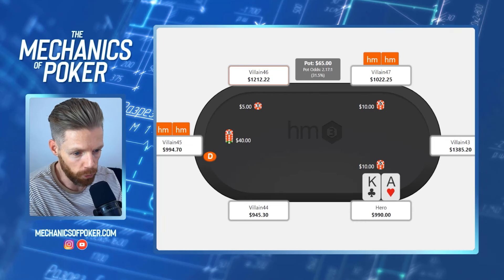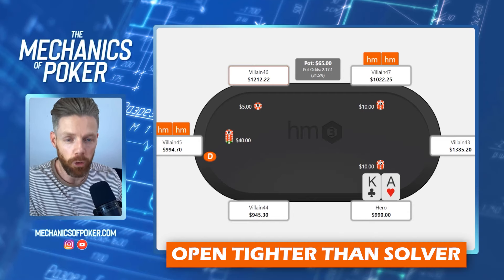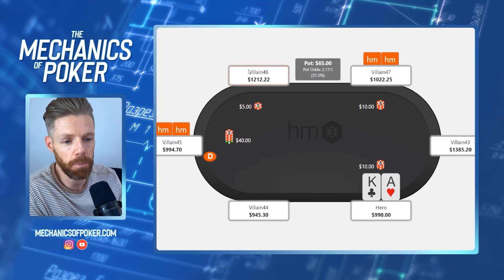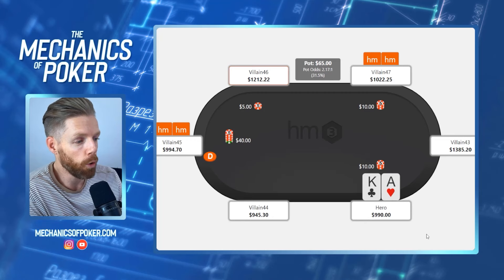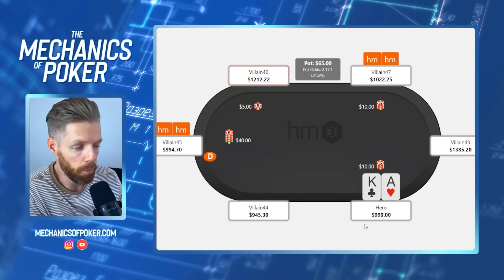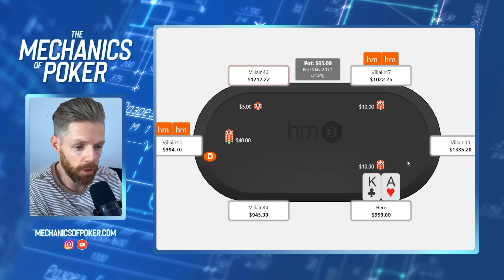What consequences does this have for our strategy? We should be opening way tighter than the original solver range suggested, because that range assumes the players behind us are also playing GTO and we're enjoying a certain amount of fold equity and equity realization. The straightforward adjustment would be opening way tighter, probably for a bigger sizing. This is one way to punish, or we can start limping.